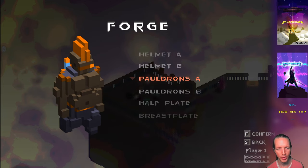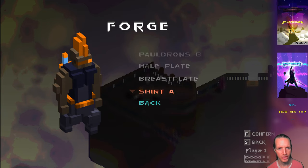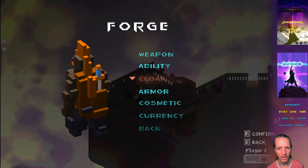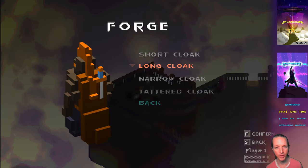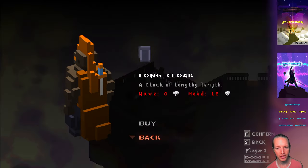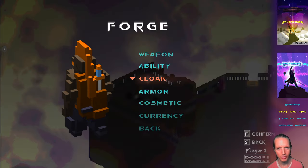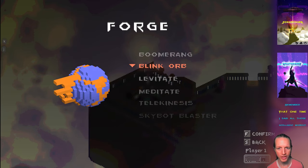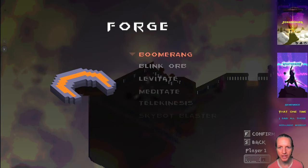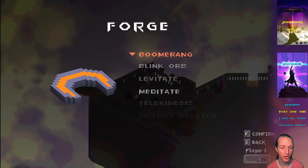There's lots of things we can get: helmets, pauldrons, breastplates, even a shirt. But cloaks are probably one of the coolest things too because cloaks also flap in the wind. We can buy a long cloak — oh, we can't afford it. We don't have enough money yet. But abilities too — you'll also be able to buy more abilities. You start off with your basic abilities. Boomerang is an alternate ranged ability, so you can buy it from the forge to use a boomerang instead of the bow.